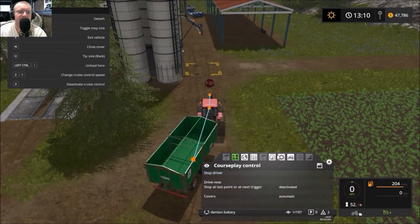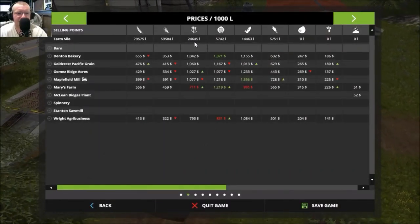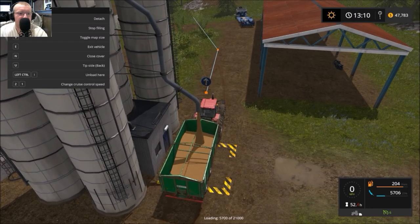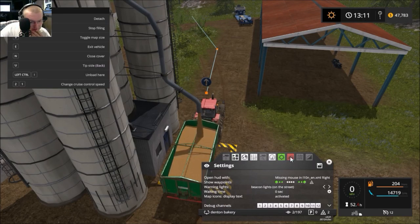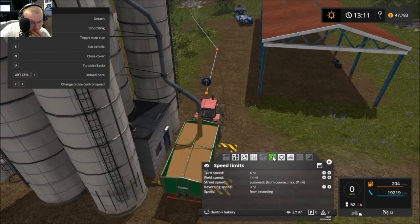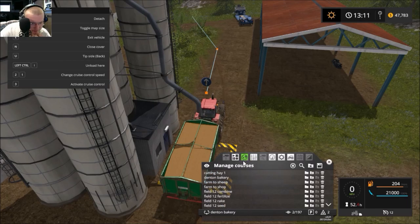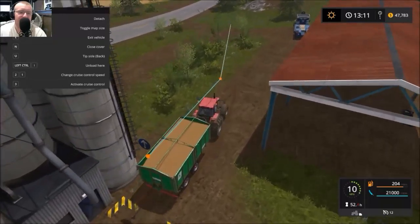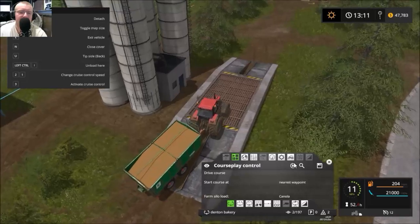We'll call this route 'Denton Bakery.' Now if we drive this course it should automatically load with canola since that's what we were loading before. But it is loading it with wheat — stop that. I think there's a setting for that. Oh, there it is — we're going to have it load canola. Let's put this wheat back; I totally forgot that setting existed.